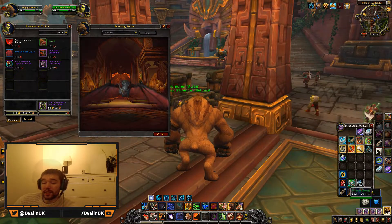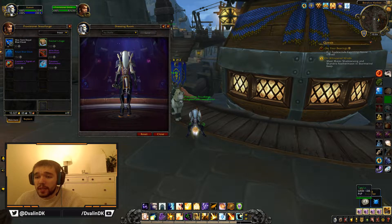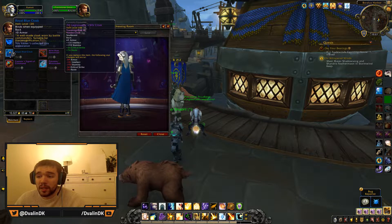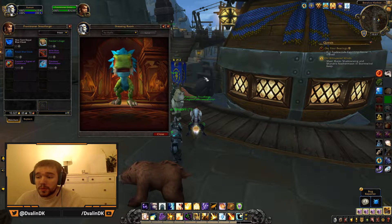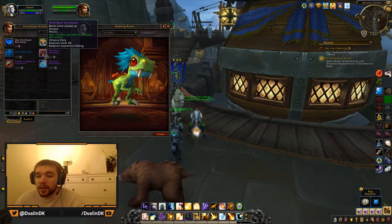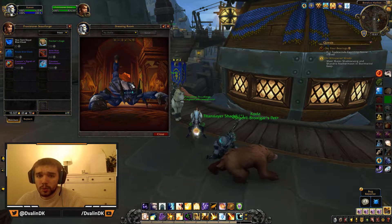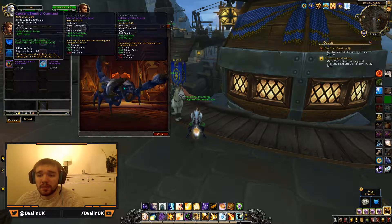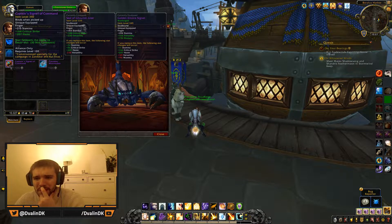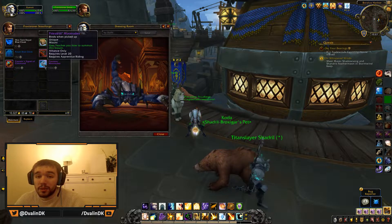Now let's look at the Alliance side. First, they have a cape like the Horde, but while the Horde gets a red one, the Alliance gets a blue one. There's also a normal cape, and where the Horde could get one in red, the Alliance gets one in green. The Alliance also gets a blue scorpion instead of the Horde's red one. The ring is the same — crit and haste — and it also teleports to Dazar'alor, which seems like an error since that's a Horde city.